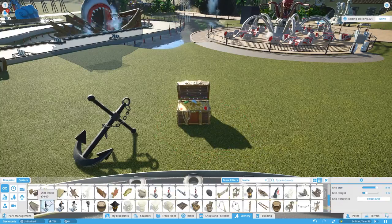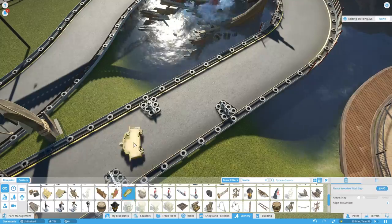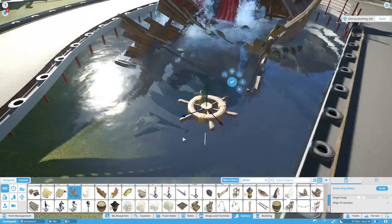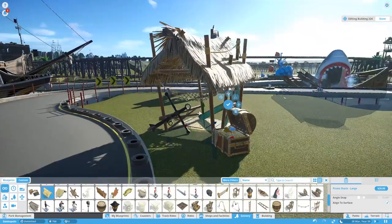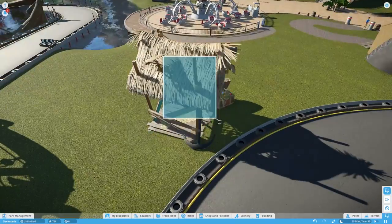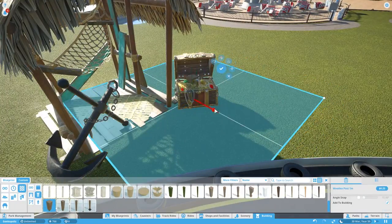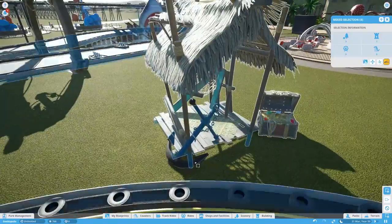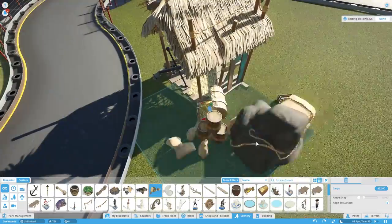We're doing a very simple set piece here so you can come round the corner — and I found the ship's wheel there, I thought it'd be quite good to have that floating in the water, so we add that while I think about it. You're going to come whizzing past it in go-karts, so it doesn't need to be too decorative, but it just breaks up the foliage a little — it's a small set piece, a little pirate hideout where he's got some treasure.